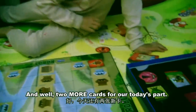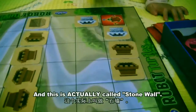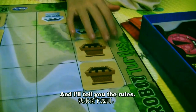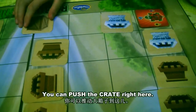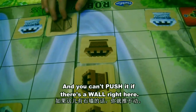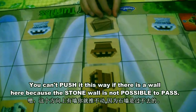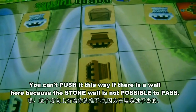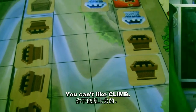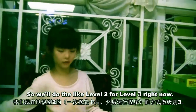Two more cards for today's part. This is just a box which is called a crate, and this is called a stone wall. Here are the rules: you can push the crates right here, but you can't push it if there's a wall right here. You can push it this way if there's a wall here, because the stone wall is not possible to pass - you can't climb it. So we'll do level two style for level three right now. Let's start.